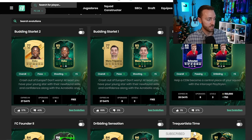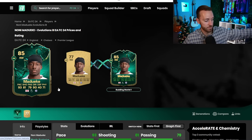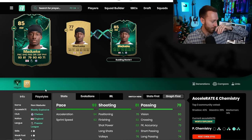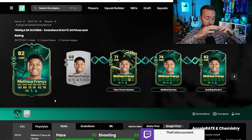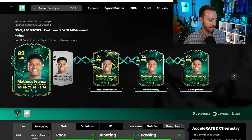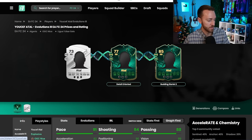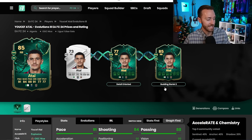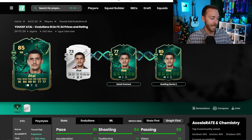The budding starlet evo is pretty well liked on Footbin - more positively upvoted than downvoted. Some player prices have moved up a lot - Maduweke is one, moving from 90 pace to 93 with that big shooting, passing, and dribbling boost up to 90, four-star four-star. There are some nuts chain evolutions you can make, like Mateus Franke. Tall also looks pretty crazy after this budding starlet evo.